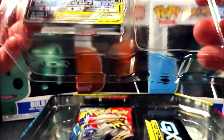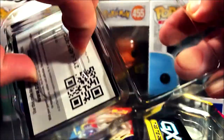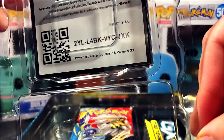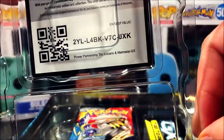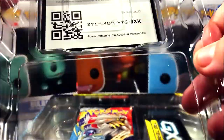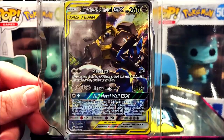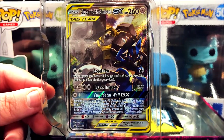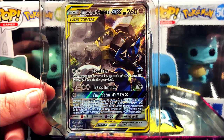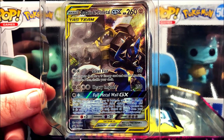Let me get the actual card out — there we go. Here's the code card. Let's go over the actual GX card. This is my first time seeing this, so I apologize if I stare at it too long. It's actually a really cool art — just a little Lucario in that fighting pose as well as Melmetal. That's actually really cool.